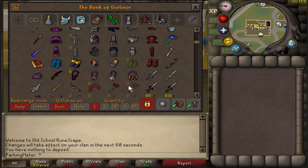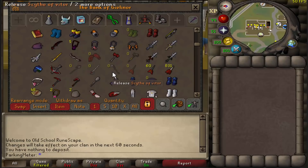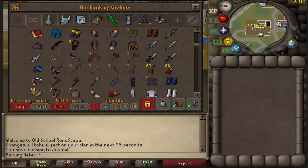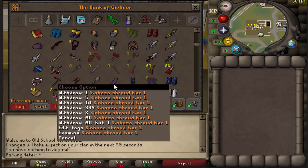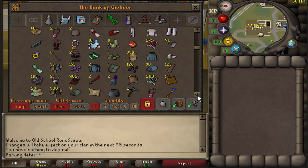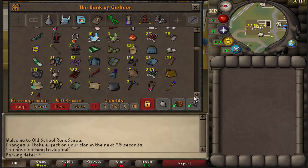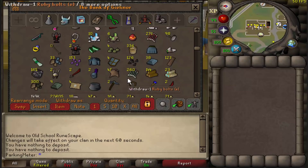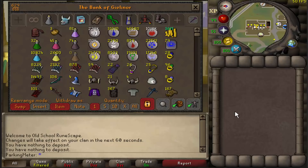All my god swords and melee stuff right here. Some Theatre of Blood stuff — the Sanguinesti staff, Ghrazi rapier, Scythe of Vitur. I don't own them but they're very nice placeholders. 100 Theatre of Blood kills right there with my tier-one Trouver parchment. There's a bunch of junk at the bottom that's supposed to go in my loot tab, but when I go PKing I just deposit everything and it ends up here, so I just have to move it over.